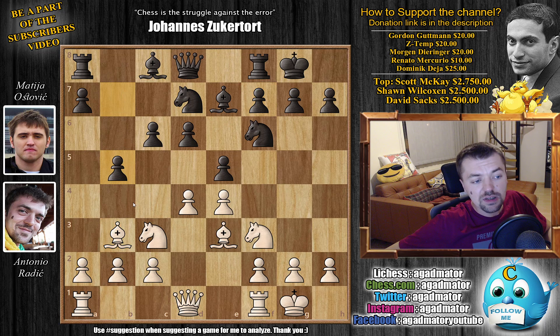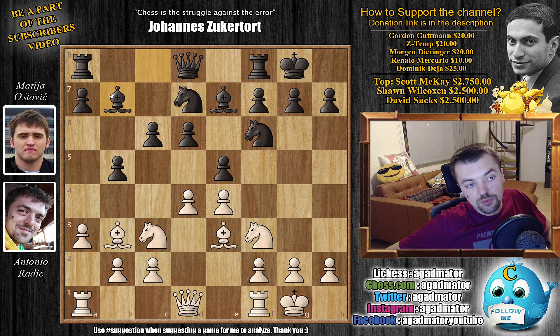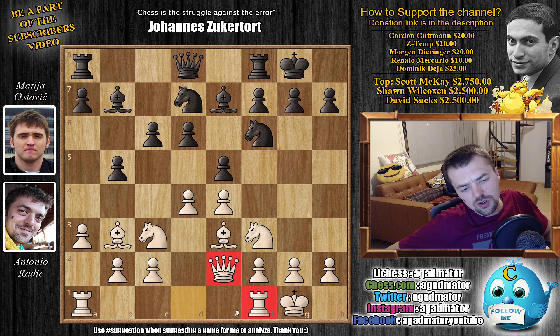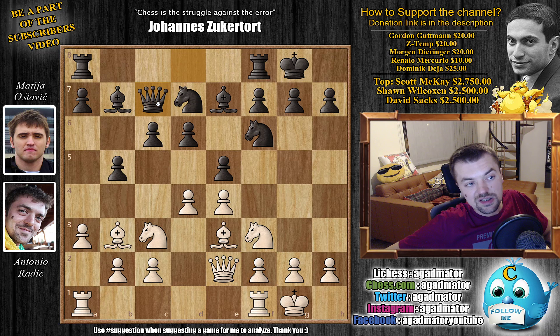He continued with b5 and I played a3, preventing b4. There is one game where a5 was played, but he decided to go bishop to b7 first. As of move 9 we have a completely new game. I decided to continue developing — I played queen to e2, wanting to get my rooks into the game. He continued queen to c7, also developing and connecting rooks, and I went rook a to d1.